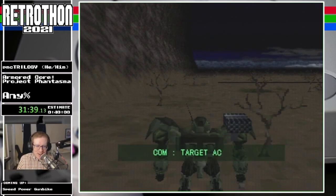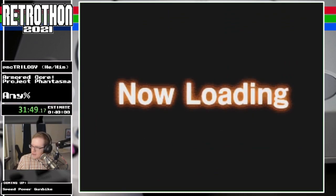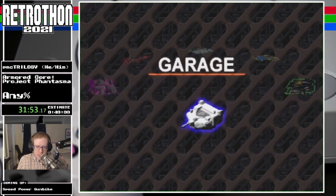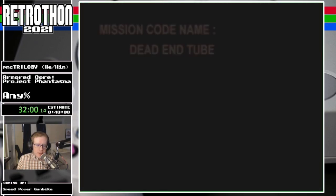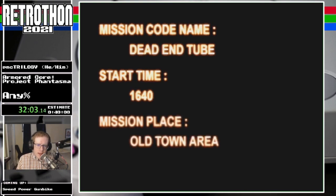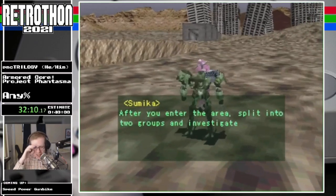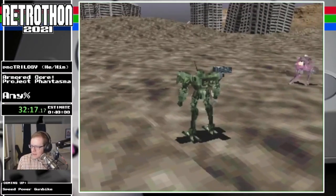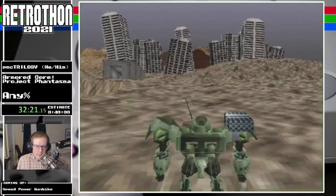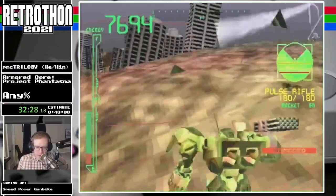We've got two more levels here. In this level there is a cutscene we can activate after the level's boss fight, so we're going to try and get into that cutscene zone as soon as we can. Some of the voice lines are being cut short and I think that's a symptom of fast disc speed — although I haven't actually played this game without fast disc speed on the American version, so I could be making that up.